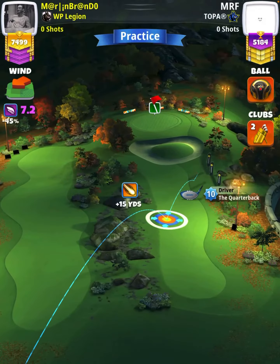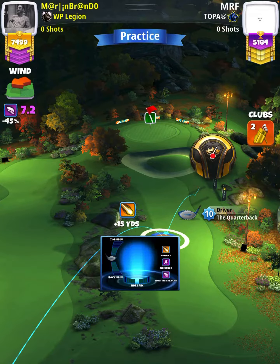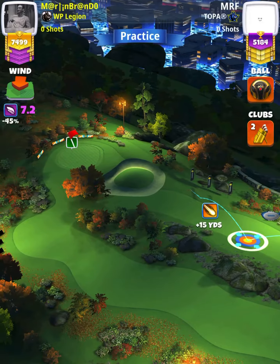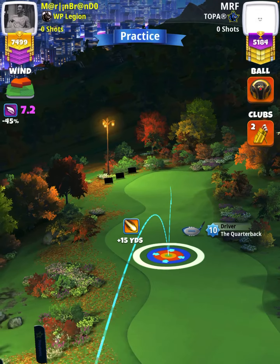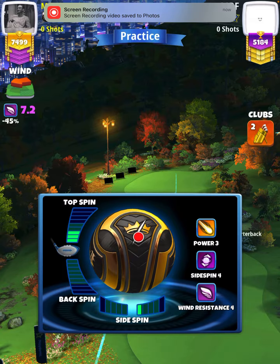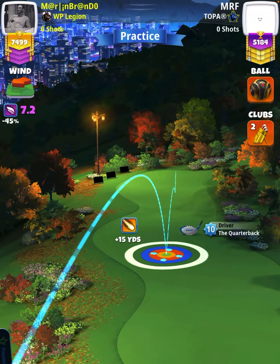We're going to apply 3.8 top spin with one right spin. Then we're going to set up with the blue ring touching the rough on the left hand side at the top of the plus zero yard position.